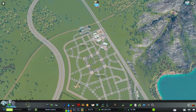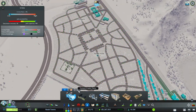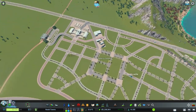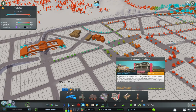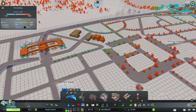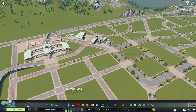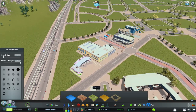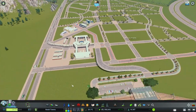We already got crime in the parking lot, so this area does need services. I did get the cemetery down but we're going to want a police station - that actually fits perfect right there. I actually really like this. And for a fire station, let's just go with a small firehouse, put that right there. I am happy with that, let's clean this up a little bit, we're off to a good start here.